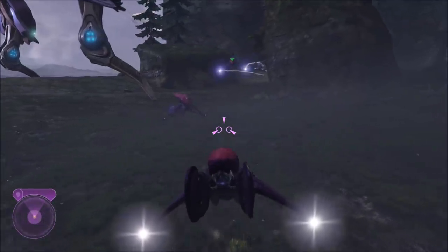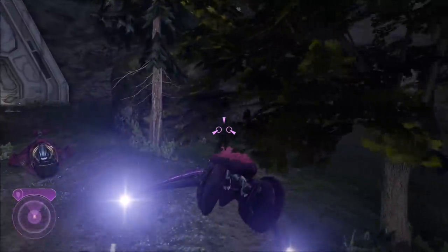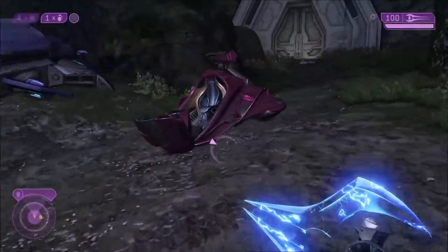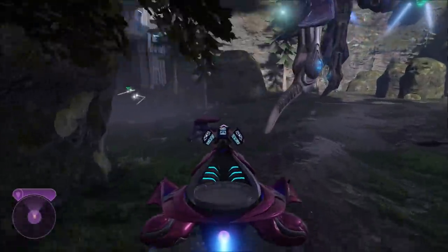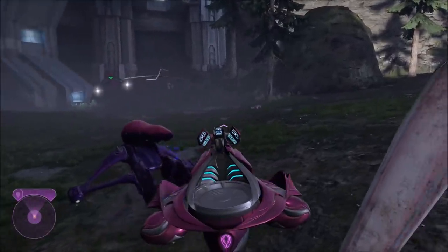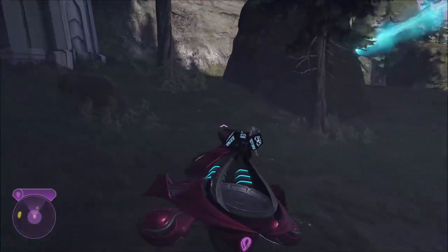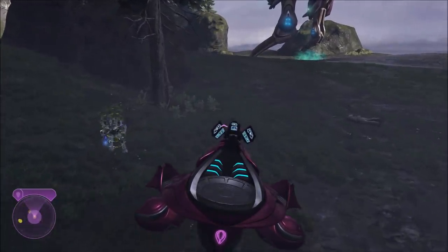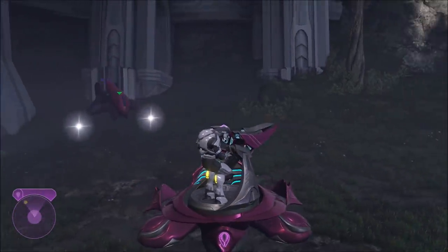Once he's on the ground, you want the other player to keep an eye on him. Because if you turn around and look away too long, he'll actually despawn. So as long as someone's looking at him, he should be fine. What you want to do is go back and grab the Spectre that you left behind at the beginning and bring it to the Shipmaster. All you need to do is just wait for him to get on the turret, and then you're all good.